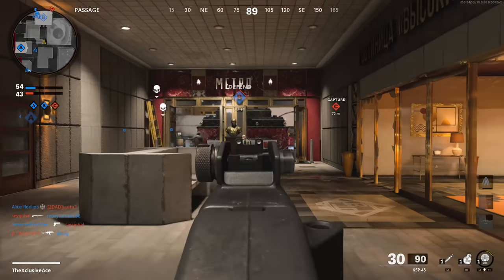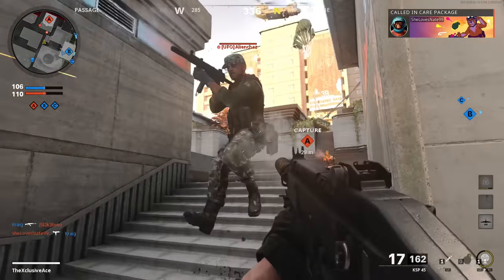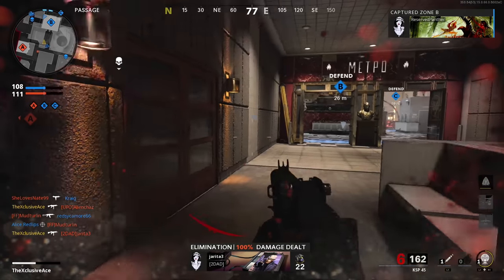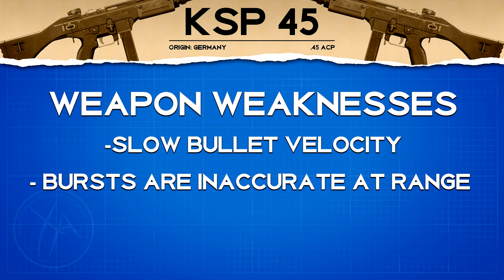Now let's look at strengths and weaknesses. The first big strength is obviously time to kill potential — practically untouchable, there's almost nothing that will kill as fast as the KSP. For a burst gun it's also got a very forgiving burst delay, so if you don't get a one burst kill it's usually not the end of the world. The hipfire also feels really good with this gun's burst mechanic. As for weaknesses, we have an extremely slow bullet velocity, and if you're trying to stretch the ranges out the bursts aren't super accurate in those situations — it's just not accurate enough at longer range.